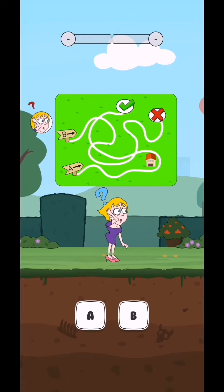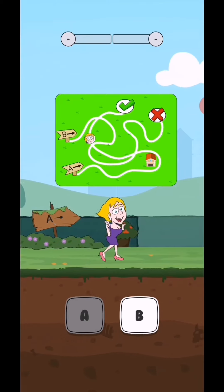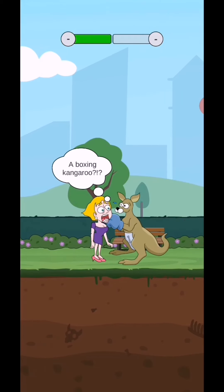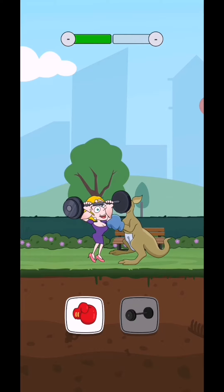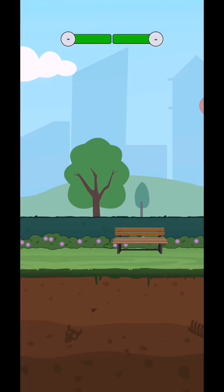Which path should I choose? Okay, go — I go through the visit. Second step: a boxing kangaroo, so get some exercise. I save the girl again. We are back in next level 60.